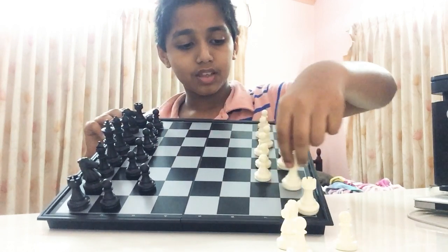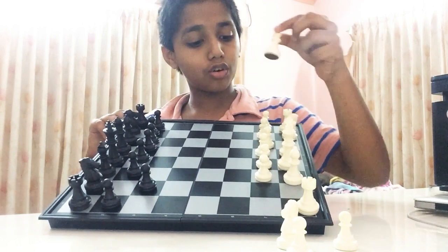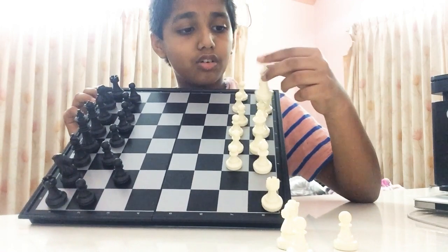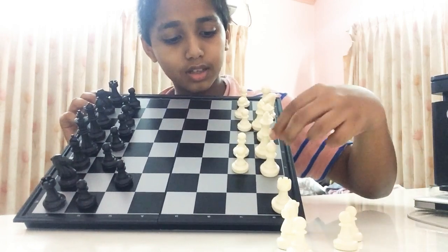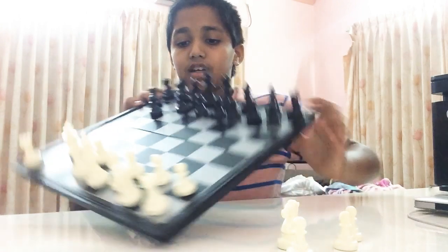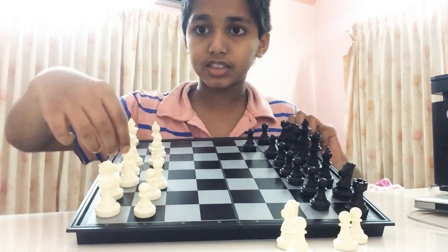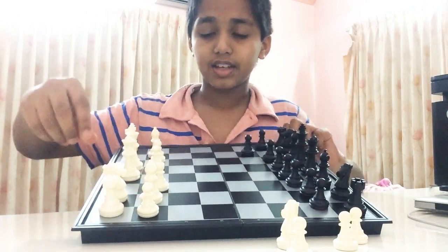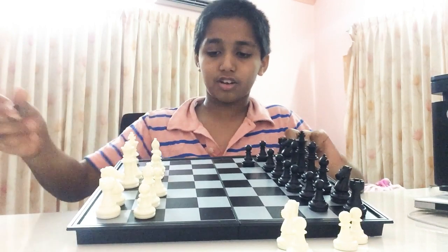The same thing on the other side: it can only go diagonally, but on white squares. This one is on a white square. So it's based on which square they are standing on — but they always go diagonally.